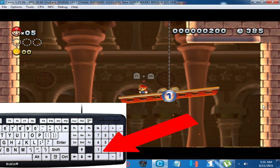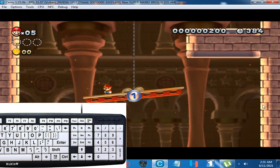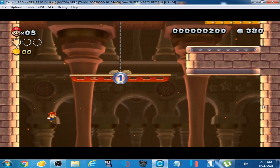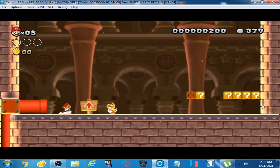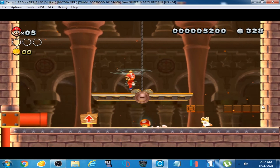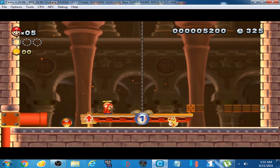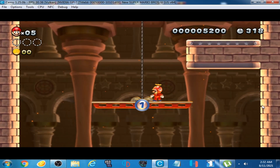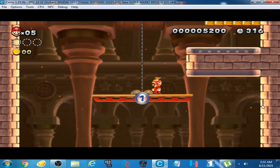Now I'm using the rail by pressing 1 and 2 on my keyboard, so the cart is moving left and right. I press B and V and Mario is flying, as you can see. Thanks for watching guys, I hope you liked this video.